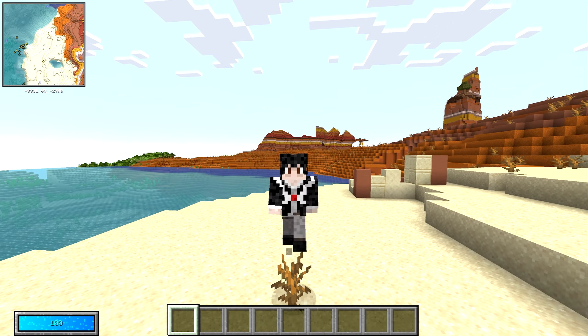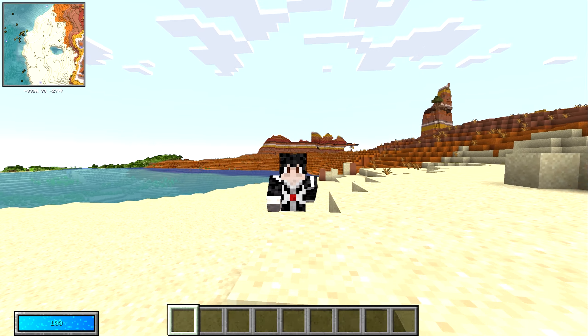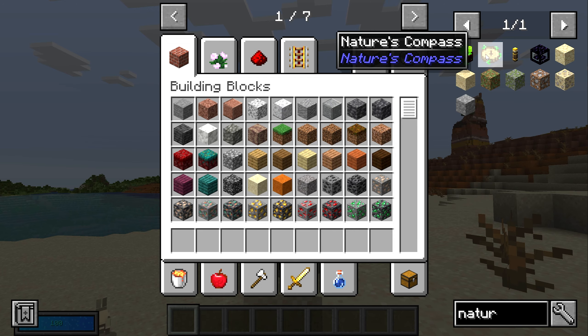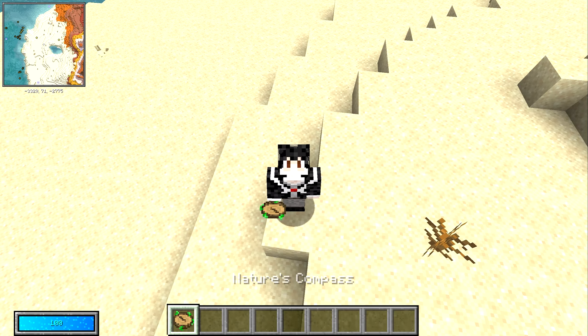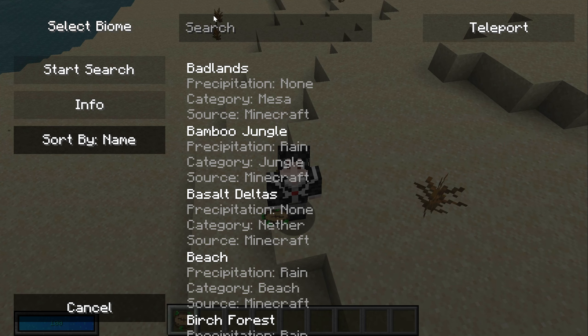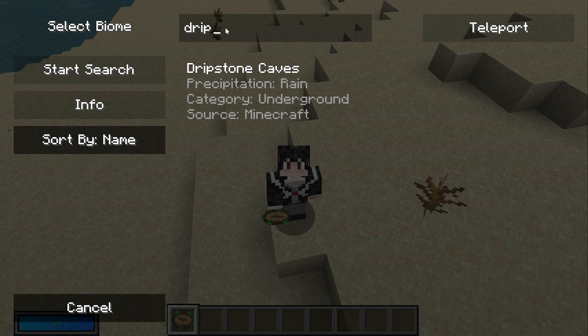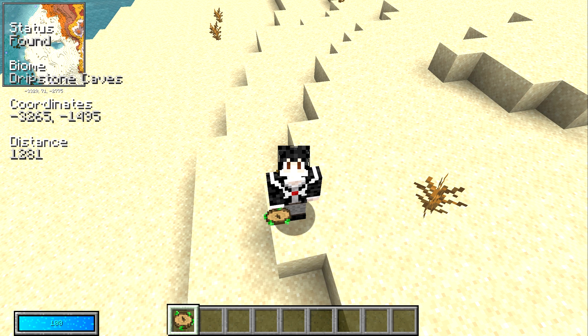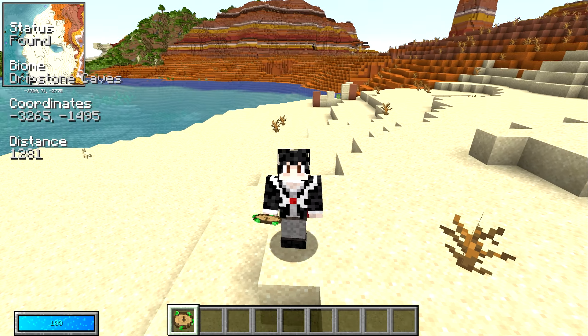But how do I find the desert, you may be asking? Well, here comes tip number two. One of the items you can craft this season is Nature's Compass. Once you get this item, you can find any biome you want. If you right click, you can search for a specific biome — say you're looking for dripstone, you can put in dripstone cave, hit start search, and it'll give you the coordinates of where those caves are.